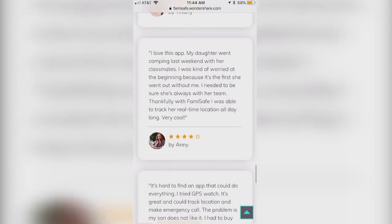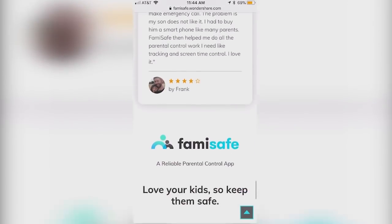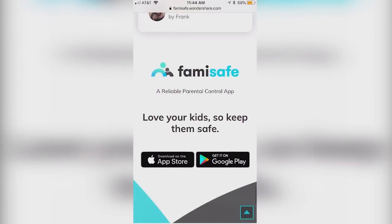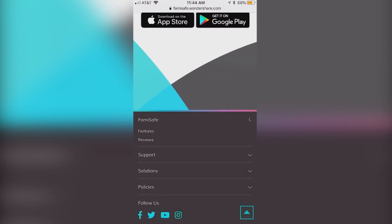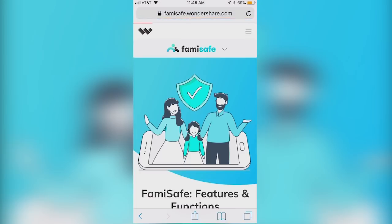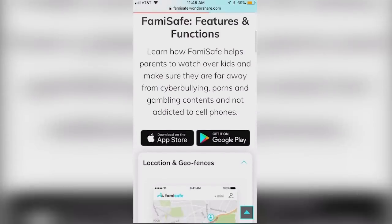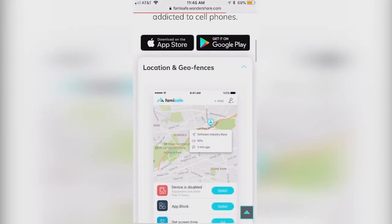Famisafe allows you to ensure that you know where your kids are at all times and they're staying safe. Not only can you keep a close eye on your kids and their phones, but you also get full access to information on their current and past locations. Famisafe is the perfect app to protect your kids while still allowing them the autonomy of their own mobile device, but without having to worry about what they're doing or where they're going. You can download Famisafe today using the link below.